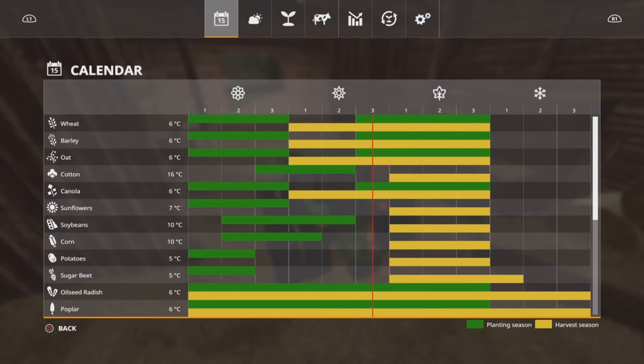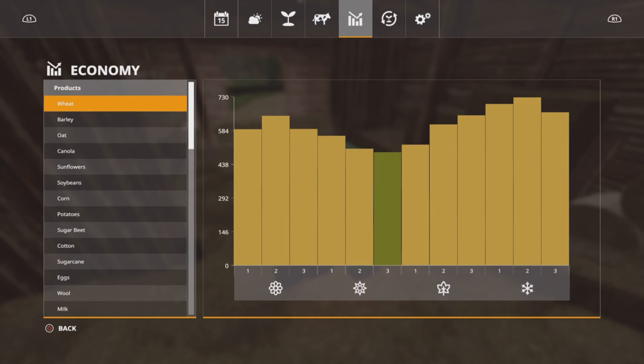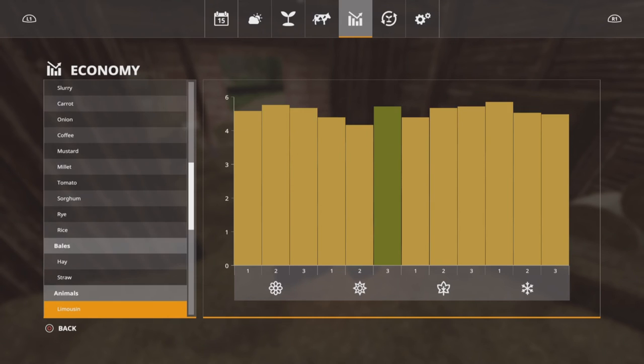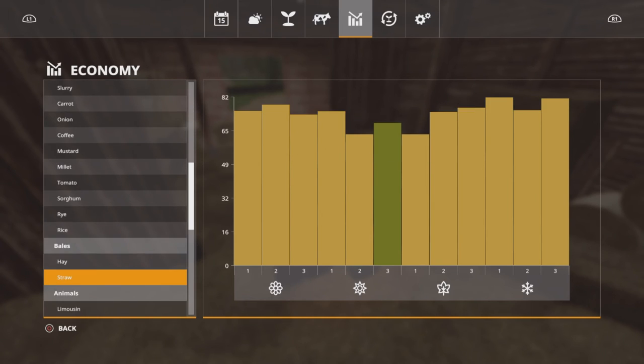Five hundred dollars isn't a lot per bale because it's a 7,500-liter bale. And we're at the lowest price point. Let's see — that's wheat, hold on. Let's go down to straw. Okay, straw price is not bad right now — about sixty, maybe seventy dollars per thousand liters.